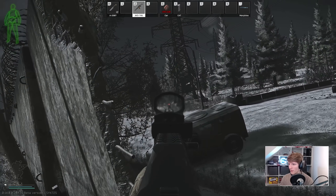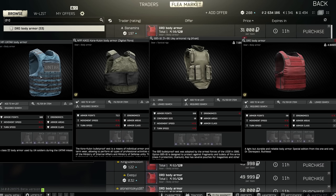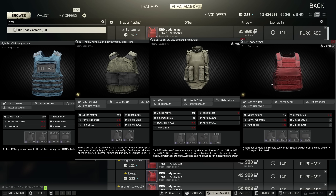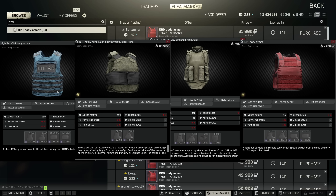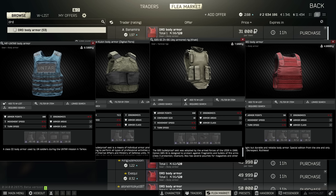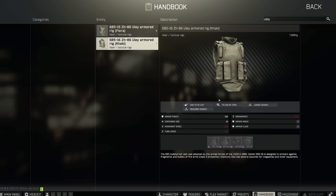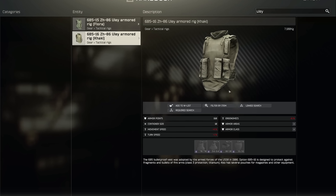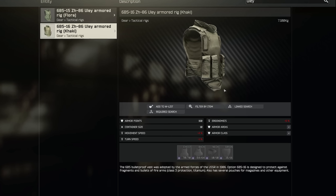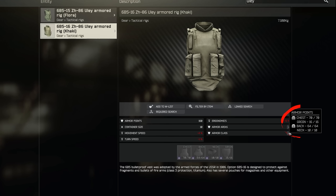After the cheap class 2s, we have the class 3 inbuilt armors: the Untar, the Korokulon, the 6b5-16 Yule rig, and the DRD Packer. The Korokulon only has armor on the front and back, whereas the Untar and DRD have side armor as well. The 6b5 Yule is also our first armor with a very new important protection zone — the neck. As the neck hitbox is part of the head, it's critical to think about protecting this, as the area that you can be one-shot in has increased quite a lot. The 6b5-16 Yule only has class 2 on the neck area, but this will prevent low-grade pistol rounds and shotgun buckshot from killing you if it hits there.